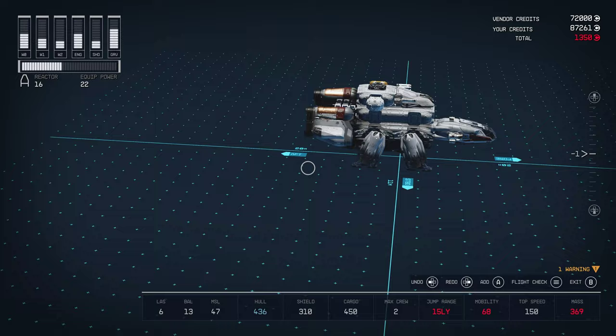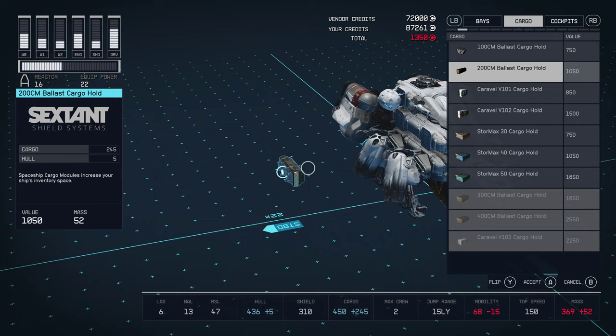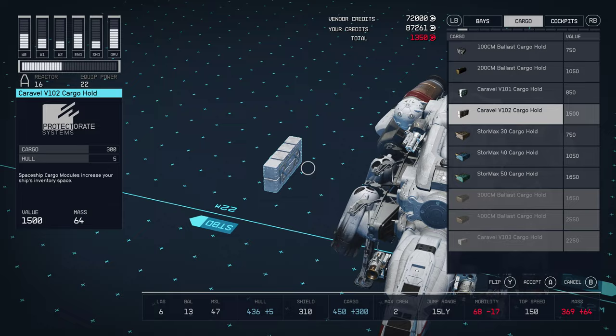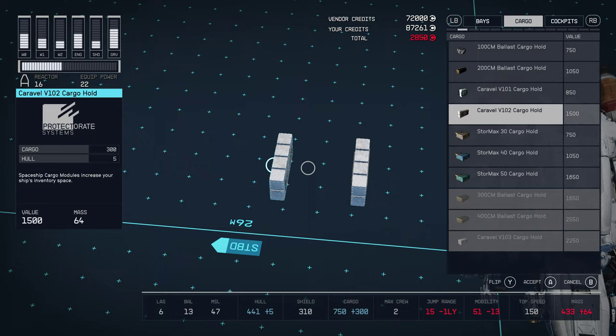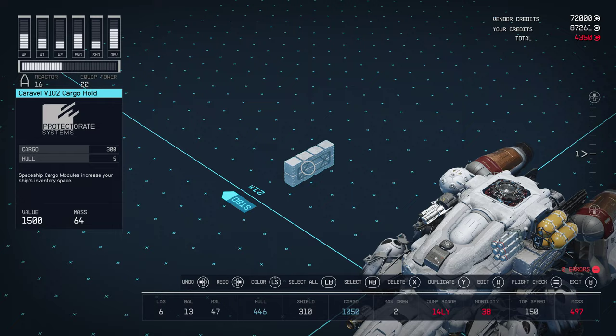As we add, you can see our jump range is going lower and our mobility is lower. We'll adjust that after. So we go over to cargo — these add awesome cargo. I'm going to add in two of them, so we get 300 cargo each. Attach it to the side and flip it.